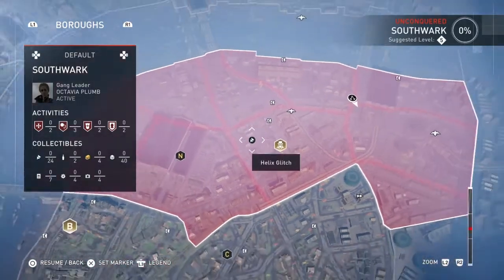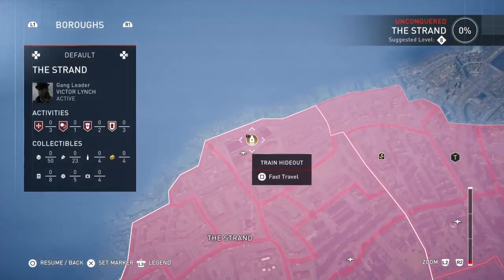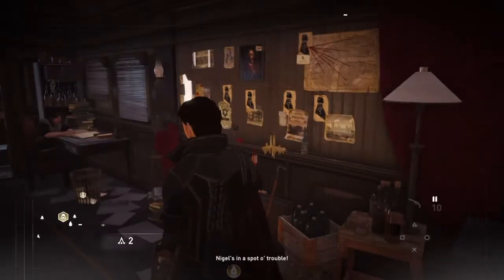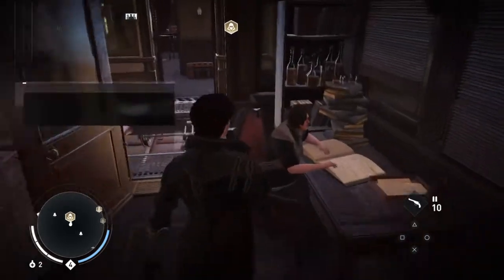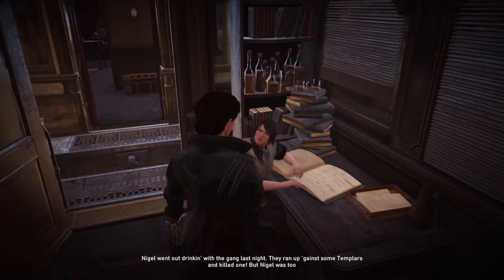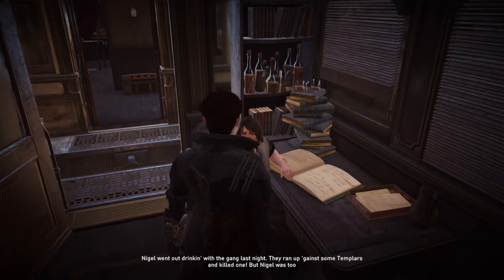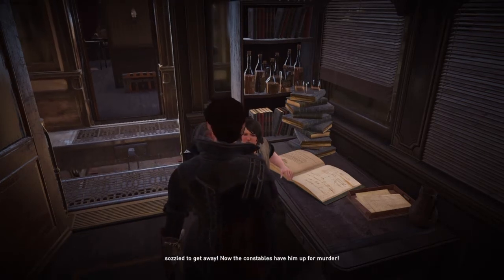The first thing we've got to do is go to the train. I thought we'd spawn back on the train as I left us on the train, but no. So Evie's going to walk forward and talk to Agnes. Nigel in for the Chop - Nigel went out drinking with the gang last night.